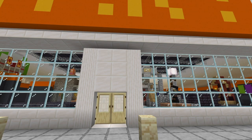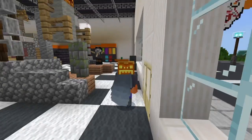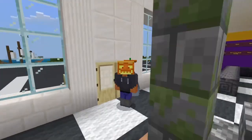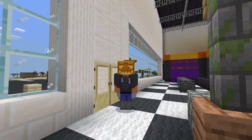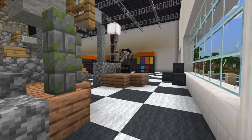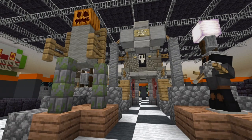Let us go into the store. I am back in my pumpkin skin, although sadly the orange hoodie is gone, so now it's just a grey one. But let's go. After that preamble, here's the store itself.